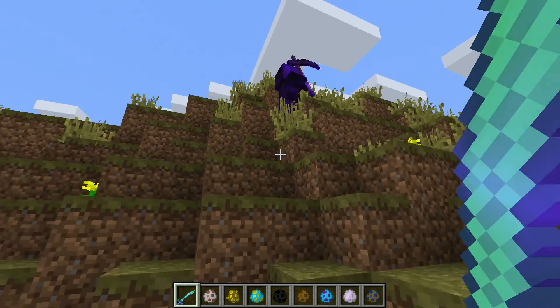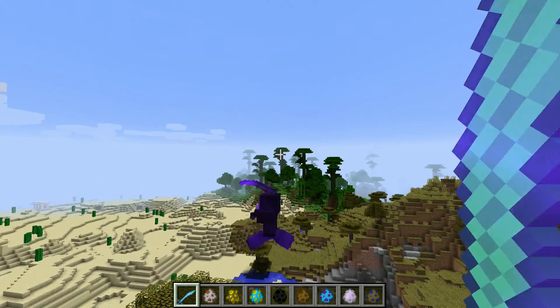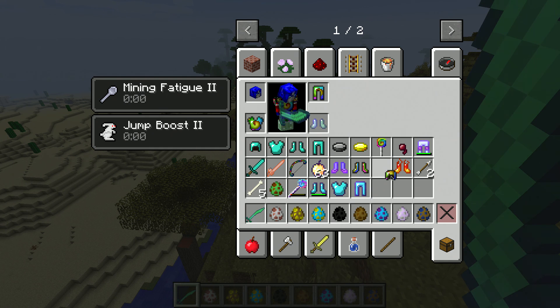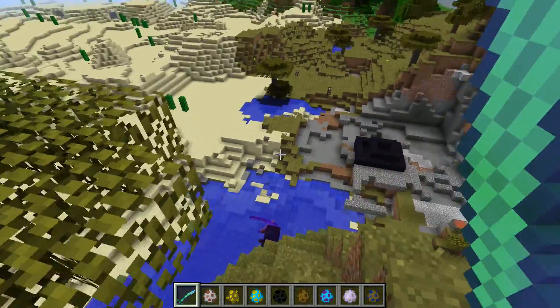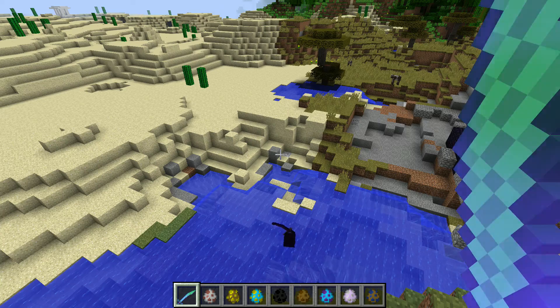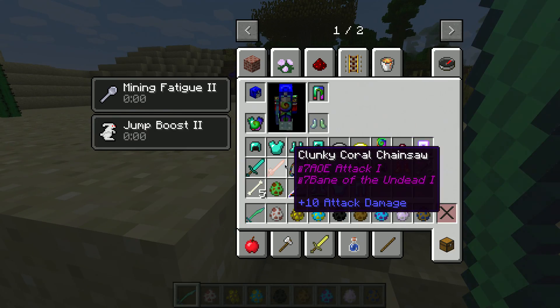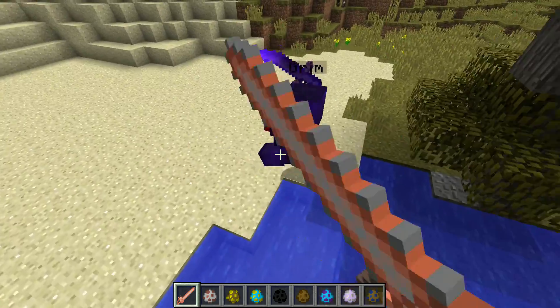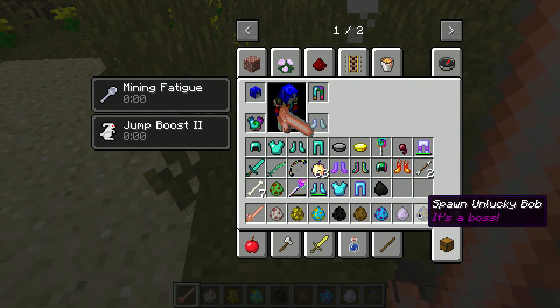He's almost dead - please don't lose him. He's almost dead... die! You're so powerful. You can also get your own head as a drop. I think we'll just have to leave the grim reaper to be by himself because he's too powerful - he's crazy, he doesn't even die. Oh yes he does die, and he dropped some coal.